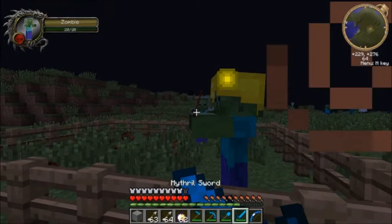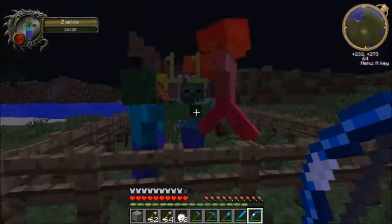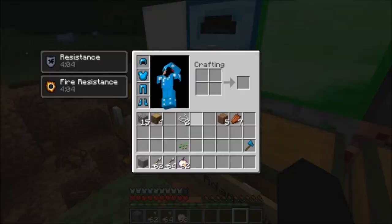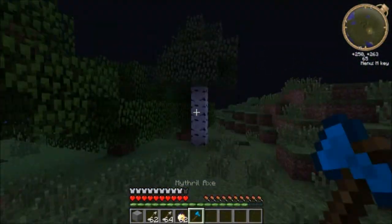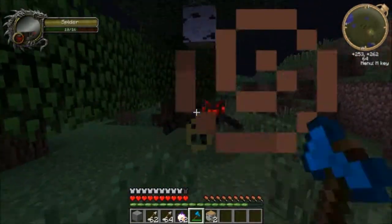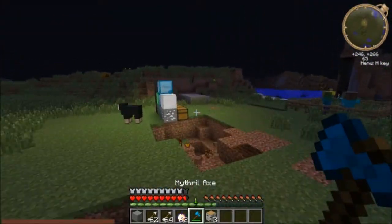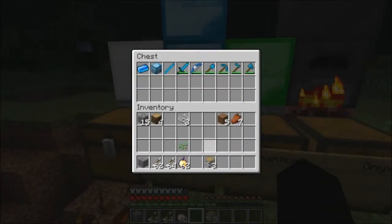Let's test the bow on that zombie with the leather helmet. It does 11 damage, which means five and a half hearts - that is a powerful bow. Then the axe is pretty fast. Boom boom boom - the axe does about two and a half to three hearts of damage, which is as good as the silver.